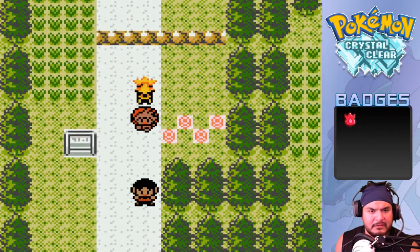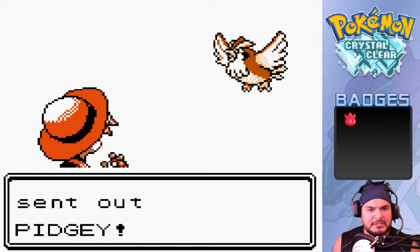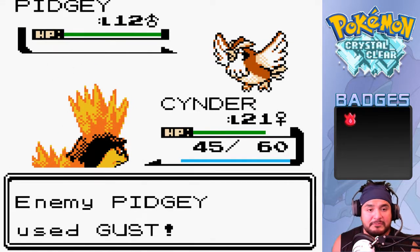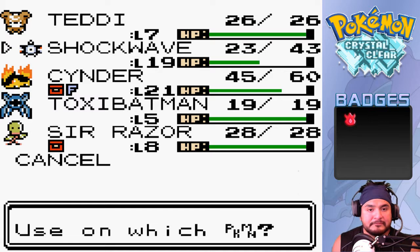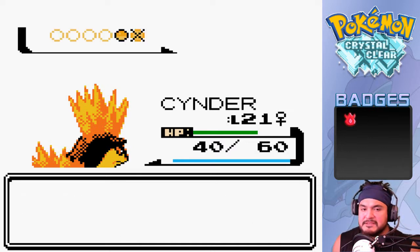We're strong but not as strong as a lot of these trainers. Another trainer: 'You're a Pokemon trainer? Then you have to battle!' Going up against youngster Mikey with his Pidgey at level 12 - the number of badges determines the strength of opponents. We need to heal Shockwave - we kind of forgot about that. Healed up, tackle attack incoming - let's go with Ember. Yes it does! 69 experience points.